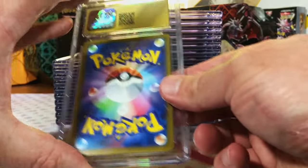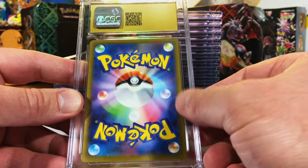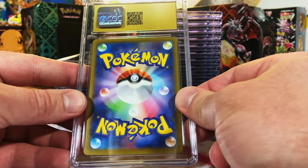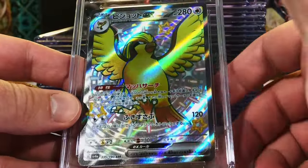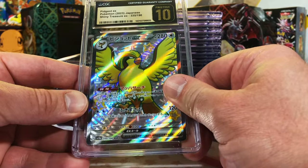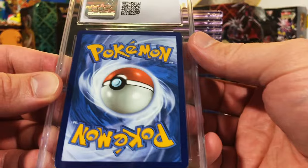Lookie what we got — first Pristine! And yes, it's a Modern Japanese. I get Pristines on these all the time, no surprises there. Let's go! We've gotten a Pristine 10 Pidgeot EX one time before, but we'll take another one. Love Pidgeot. Looking pretty good so far with the grades.